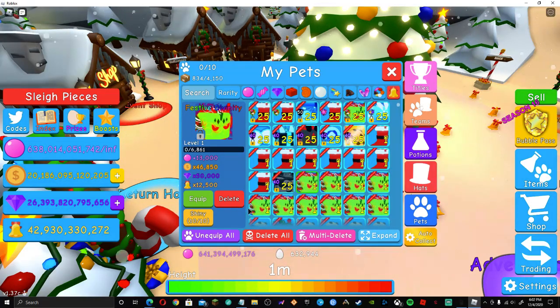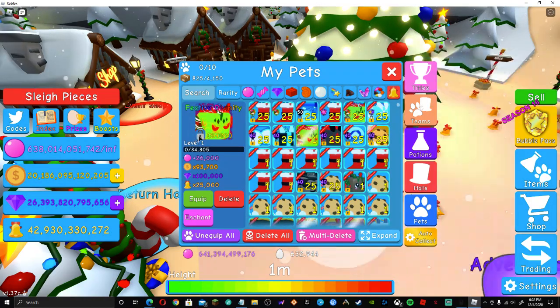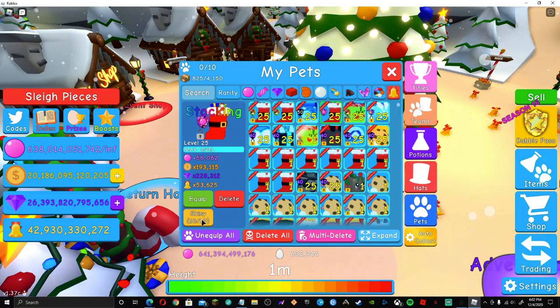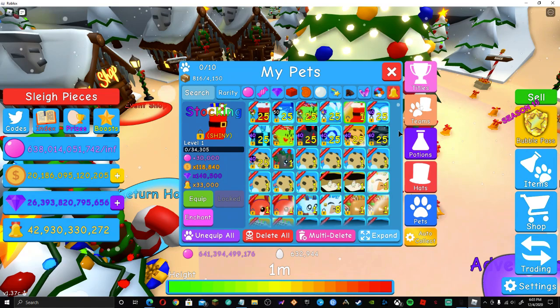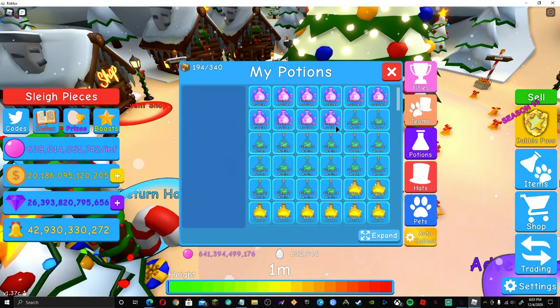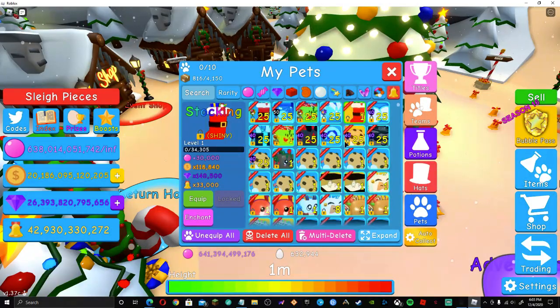So let's go ahead and unequip all pets here. We're going to max Shiny this pet and we are going to max Shiny our Stalking. Now we're going to go to potions and I want to see what these pets do. So right now let's look at the stats for them — Stalking got 30,000 bubbles, 118,000 coins, 140,000, 100 gems, 33,000 bells.